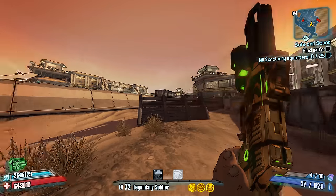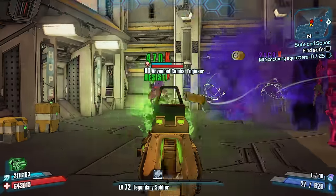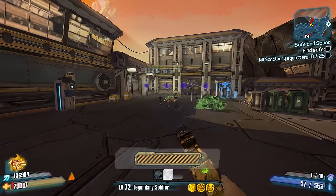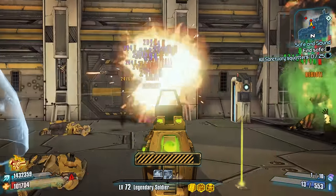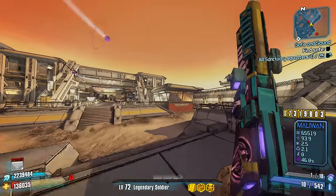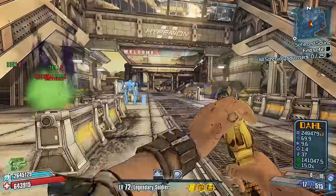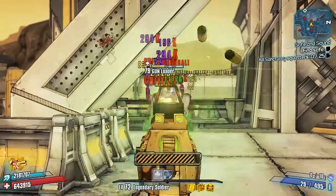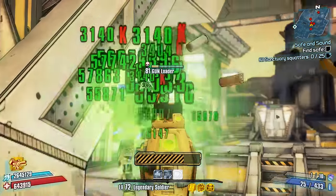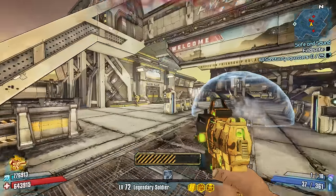As far as unique, legendary, Seraph, and pearlescent weapons go, Dahl is generally hit or miss. There are definite hits like the Lyuda, Sandhawk, and Hornet. There are also some pretty good uniques like the Teapot, Sloth, the legendary Veruc, the Seraph Seraphim, and the legendary Pitchfork. However, there are also misses like the Dominator and the Bearcat, which can't crit or simply consume way too much ammo to be practical. As far as grenades go, Dahl manufactures bouncing Betty grenades, which are really useful for fighting raid bosses, as the slagged versions can keep raid bosses slagged longer. In my opinion, Dahl is fairly decent, with mostly good weapons and only a few glaringly awful ones.